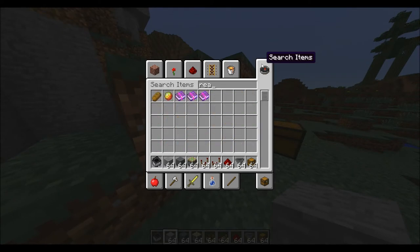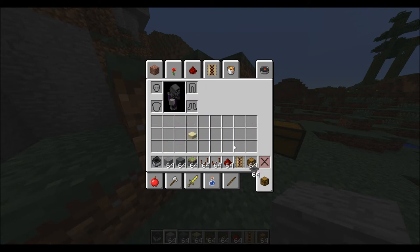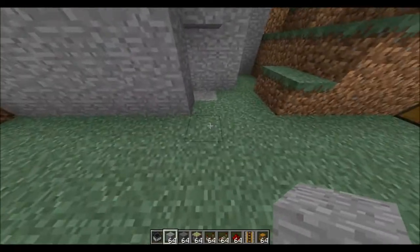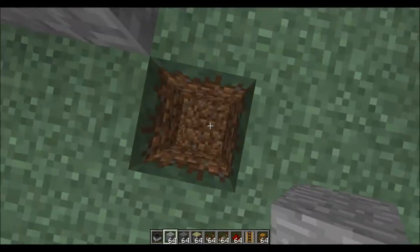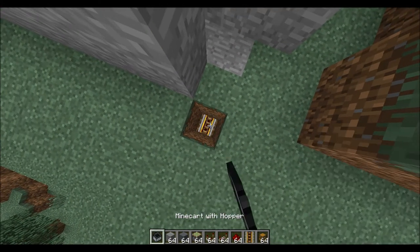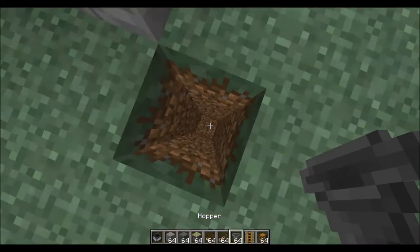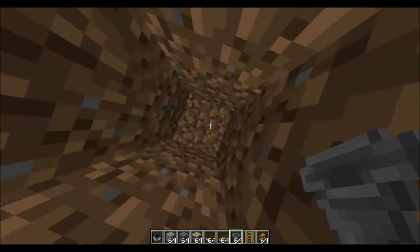I also forgot to get rails — sorry about that. You don't need power rails. You're gonna dig two blocks down, place a rail and a minecart. Actually, first you're gonna want to place a hopper, because that's how the block will get out of the minecart to detect it.